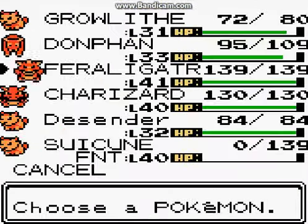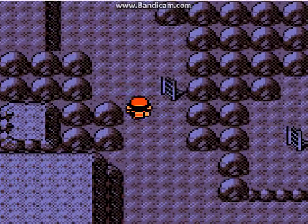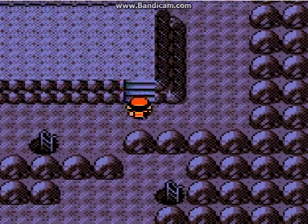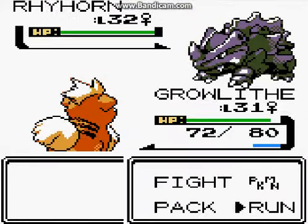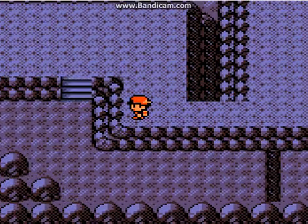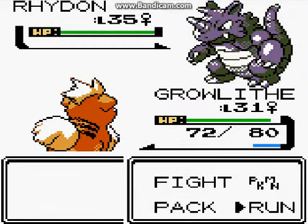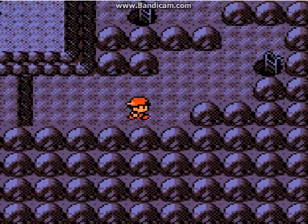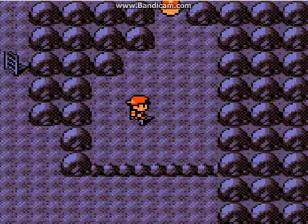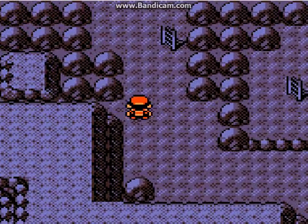Grab an HP Up over there and keep on going. Sweet and faded. Head up this hole and then head up and around without running into any wild Pokémon. It's an Onix — stop popping up, everybody. Ooh, there's a Rhydon — I'm not going to use it, but pretty neat. A full restore — that is dope.